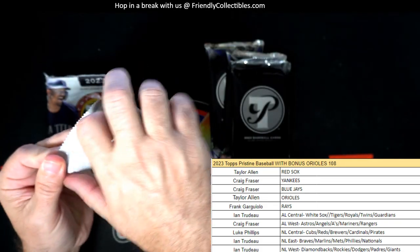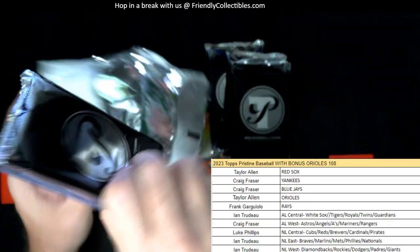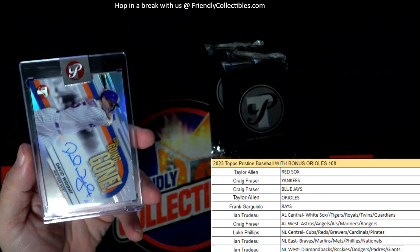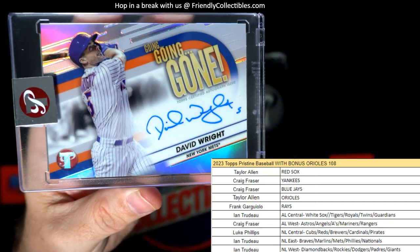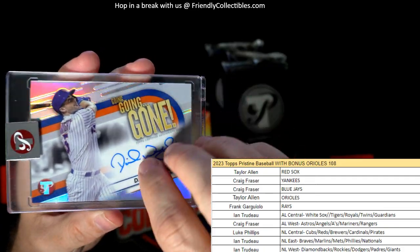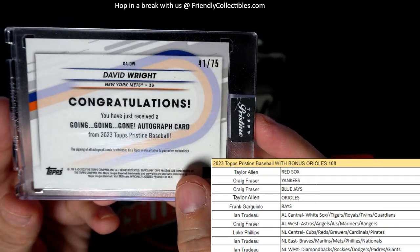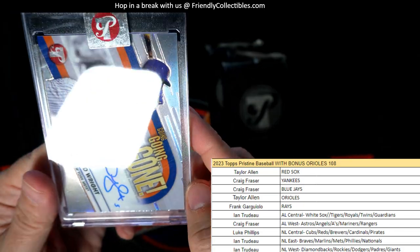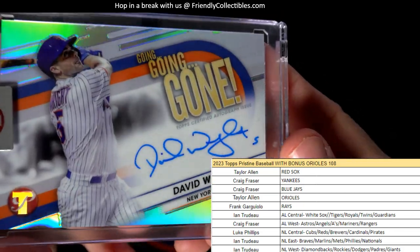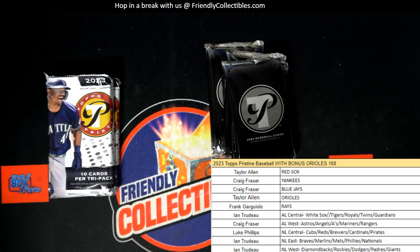Let's see what we got here in this one — and it's a Going Going Gone David Wright for the Mets. Beautiful autograph, by the way, and this one is 41 of 75. This is also going out to NT. Nice auto coming out for NT — NT, that one's coming out to you.